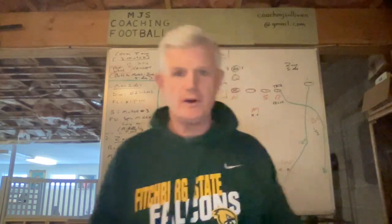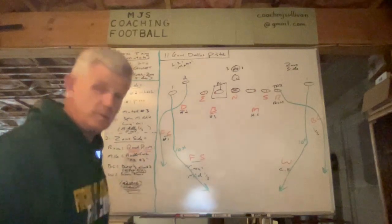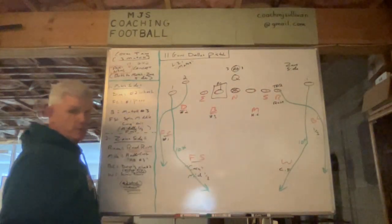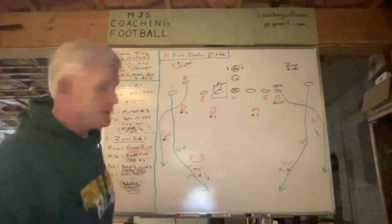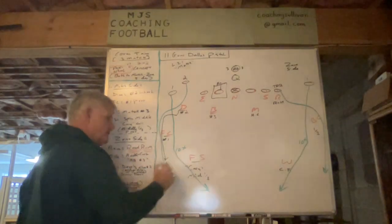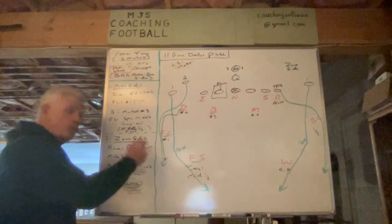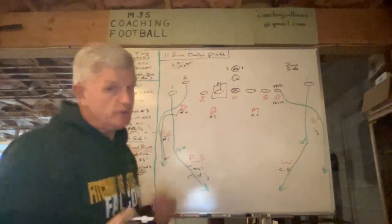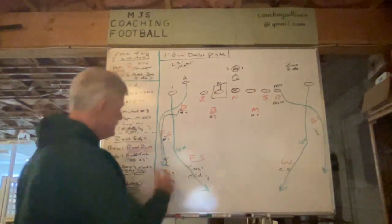Defenders will get a high hat from their portion of the surface, and it's not hard to teach — you've got to insist on it. Starting with the dime: he sees pass, he's in outside shade on number 2. He's going to take the out and then carry the wheel, which means he's inside — in between the receiver and the quarterback. We do not want him in trail; we want him in phase, hip to hip. That's a big coaching point.